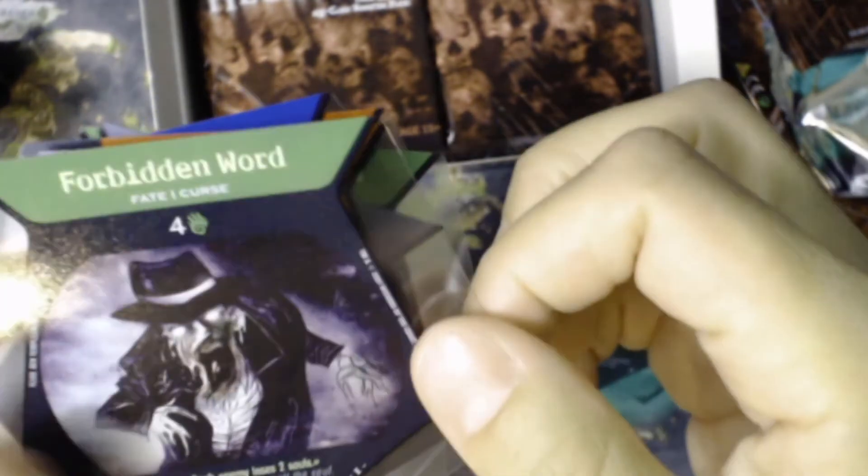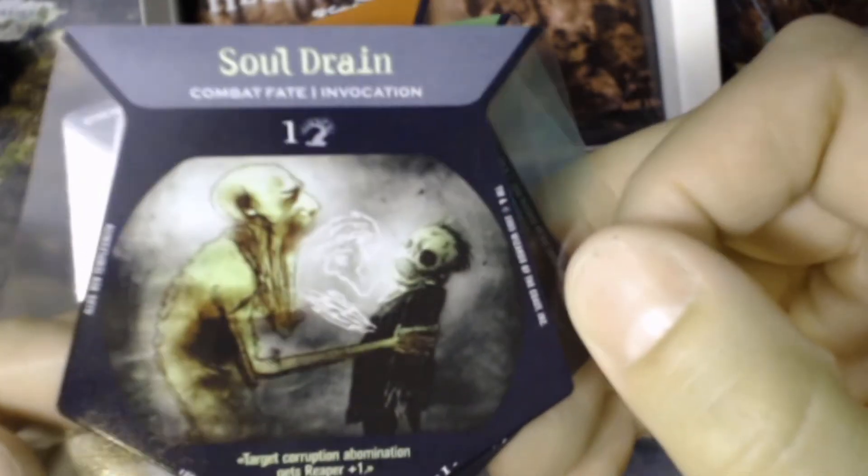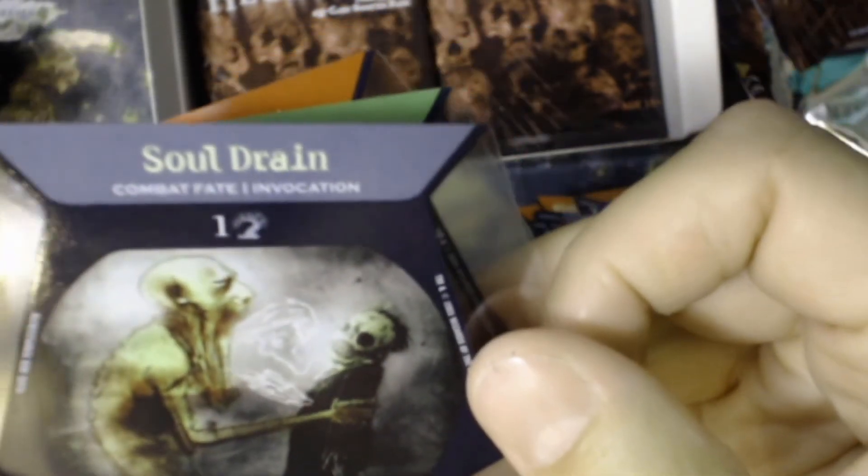Impale — got that one. Winchester Blessing, Hypersonic Fiend — that's new, and whatever beautiful artwork that was has been blurred. 'It butchered our guide like a hog in the time it took us to gasp.' Minerva, Endbringer, Alastrian, Forbidden Word, Angama, True Gargoyle, Soul Drain — very creepy — 'Target Corruption Abomination gets Reaper plus one' — Life Extraction, Hatcheteer. These cards are very sticky and make your fingers feel gross. Maybe it's because of their age — these are 15-year-old packs of cards.